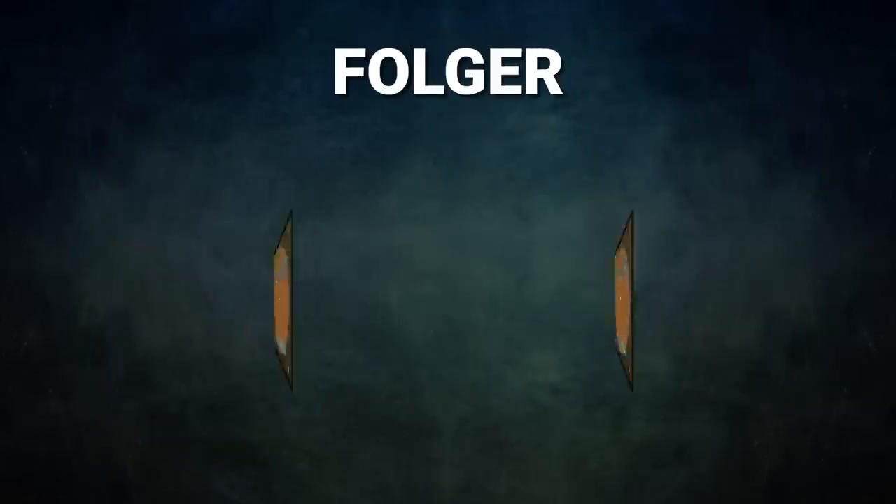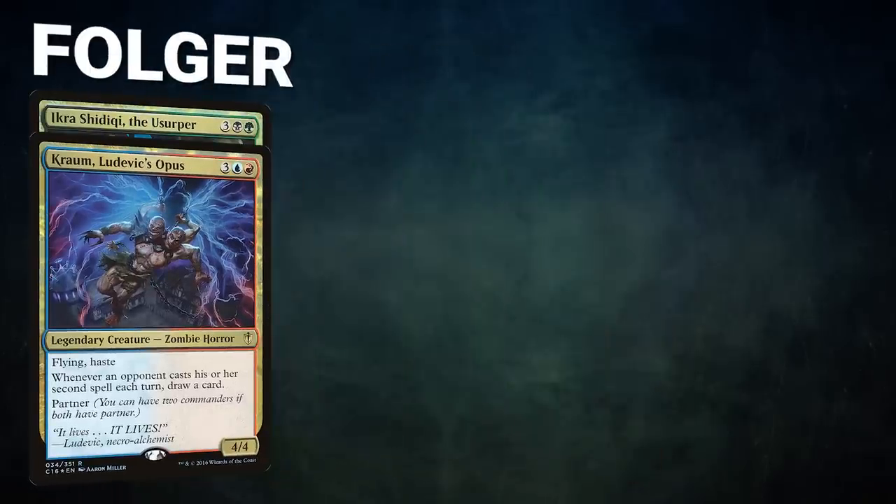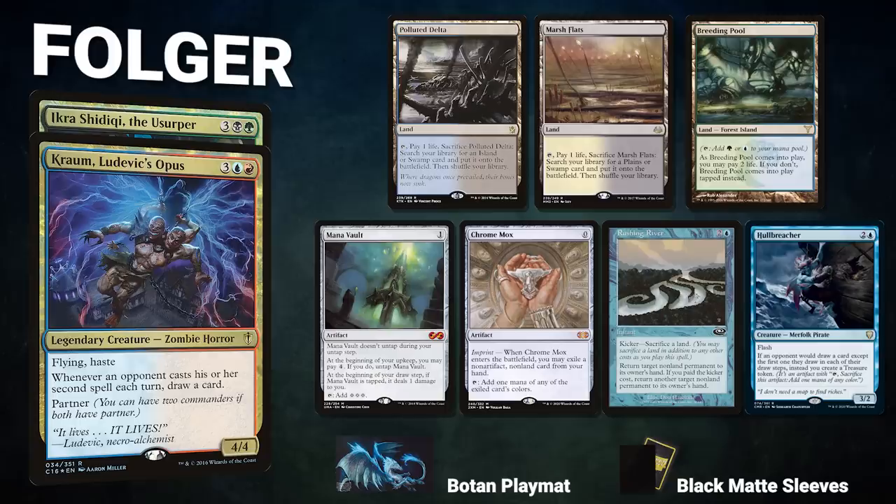Next, we have Folger piloting the partner pair of Kron, Ludovic's Opus, and Ikra Shidiki the Usurper. This is a Turbo Ad Nauseam list that uses its commander to draw cards and stabilize your life total. His opening hand contains a Polluted Delta, Marsh Flats, Breeding Pool, Mana Vault, Chrome Mox, Rushing River, and a Hull Breacher.